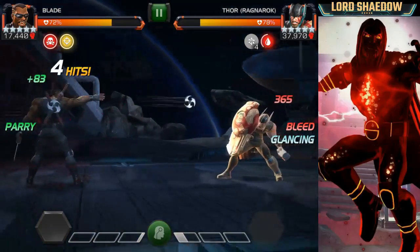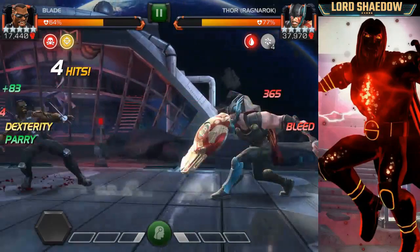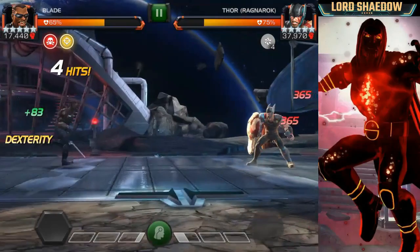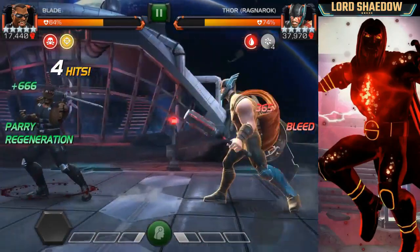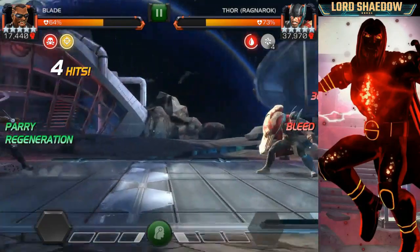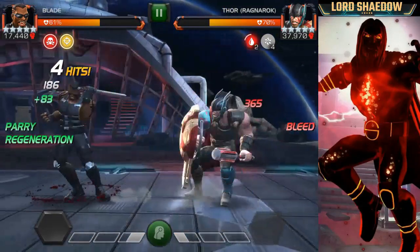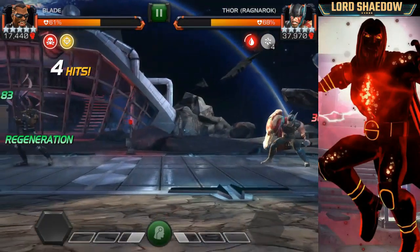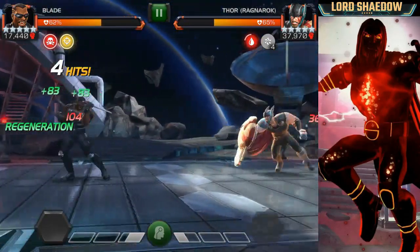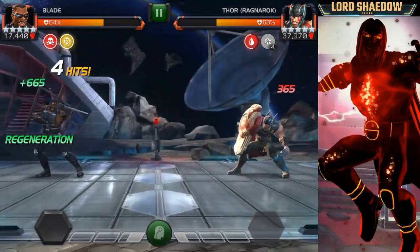There are three global nodes I've talked about before: Particle Protector, Size Matters, and Micro Reflect. Basically, if you do not have extra large champions, you're going to find yourself doing a lot of heavies. Depending on the size of your champion, you can intercept and use your specials without them being glanced. Definitely look at those global nodes to make sure what you can do with your champion.